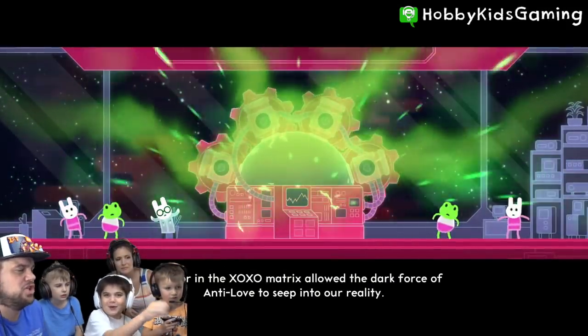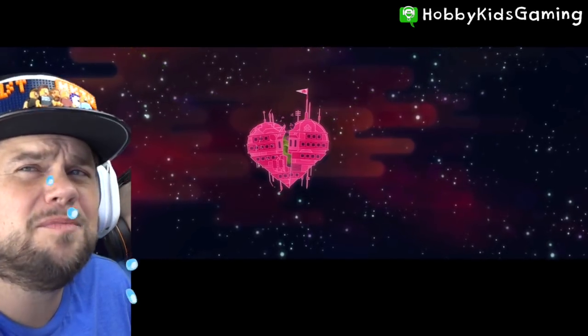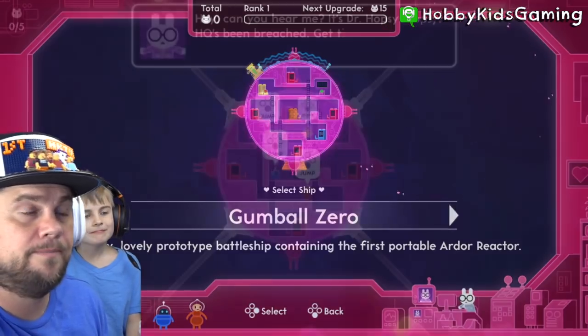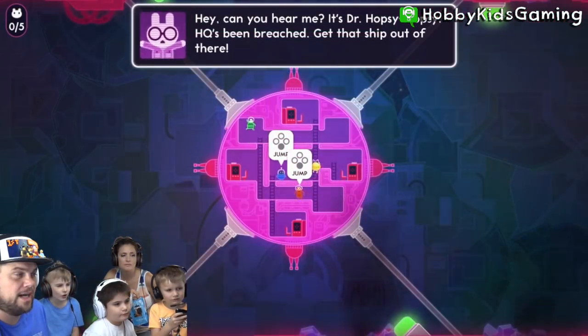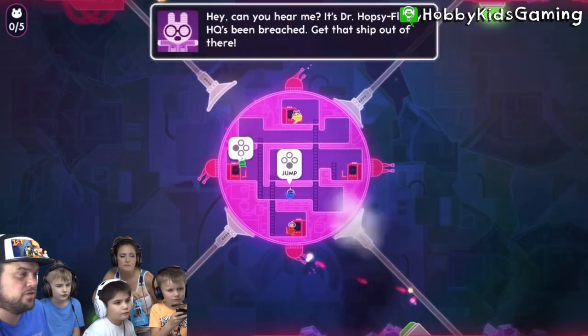My favorite part of the whole thing — I like the Death Star but a heart. Particle Matrix. The sprockets! And the heart is broken! So our spaceship is called Gumball Zero. Alright, so I'm the green guy. I'm jumping right now — oh yeah! Now we all have to get into a turret and we can all control these turrets.